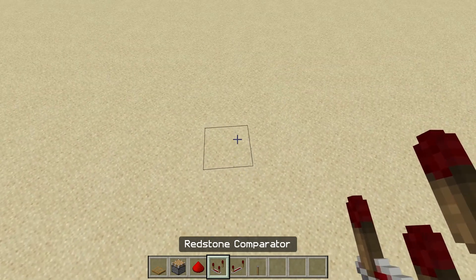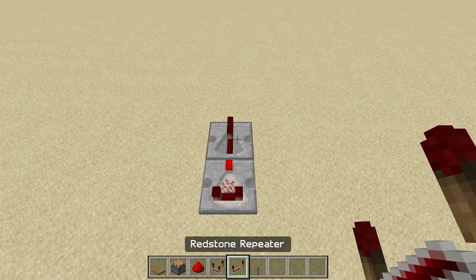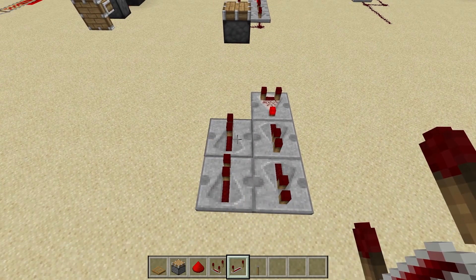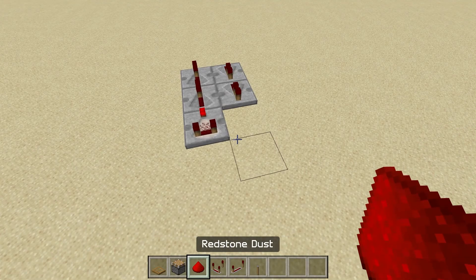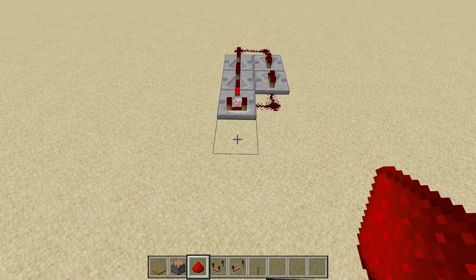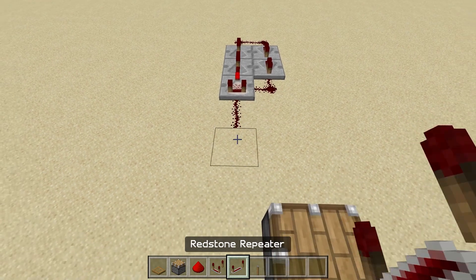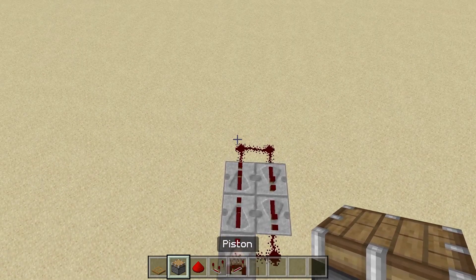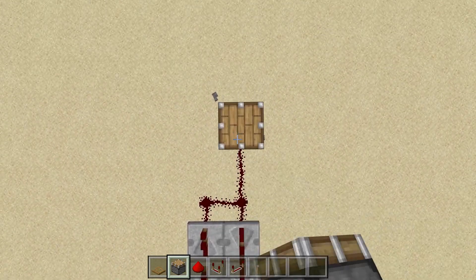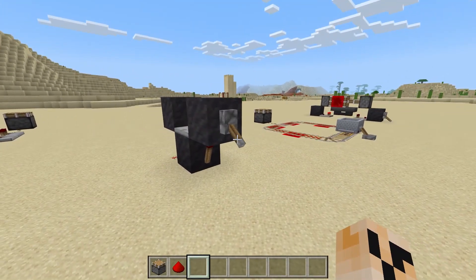For the third clock, you're going to start with a comparator, but the trick is that you want to put it into subtraction mode. Then you have a repeater coming out of it, and another repeater coming out of it, and then you flip around and have the repeaters come back. Put redstone dust in the corner and on both sides, and either side can be your output for your mechanism — and there we go, that's how it works.